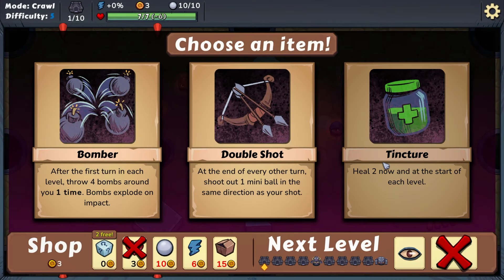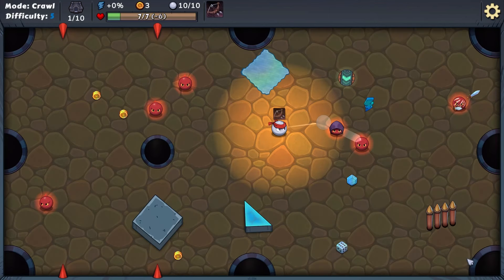Options for the new run: heal two now and at the start of every new level; at the start of every turn shoot out one mini ball in the same direction as your shot; or after each turn in each level throw four bombs around you — one time, bombs explode on impact. I think every other turn is going to yield more results, so we're going to take that.